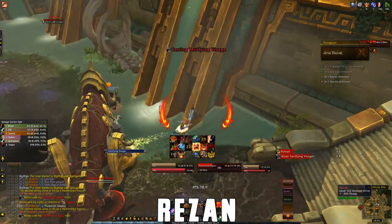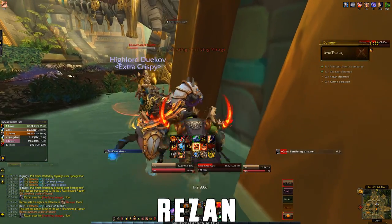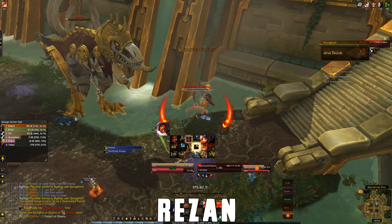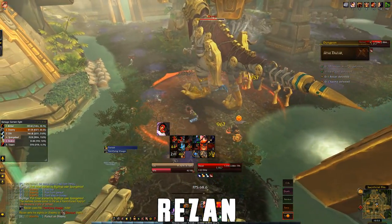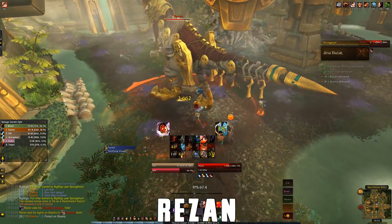Hide around a pillar when Terrifying Visage is being cast. If you're in line of sight of this you'll get feared. Roseanne will also choose a random person to pursue. You can either run away and try to spawn as few adds as possible, or just get eaten and have the healer try to keep you alive.